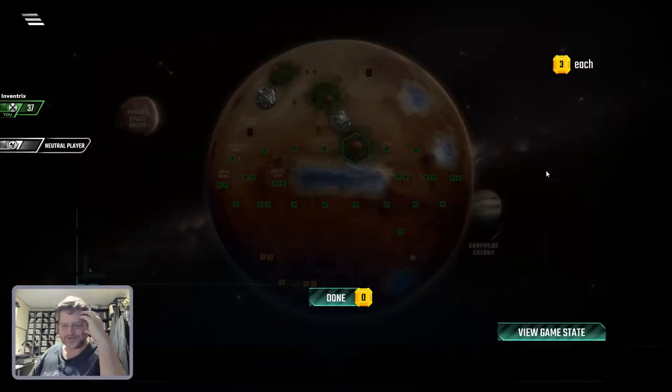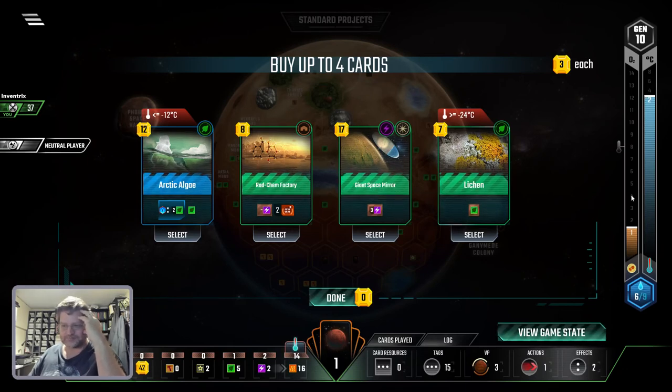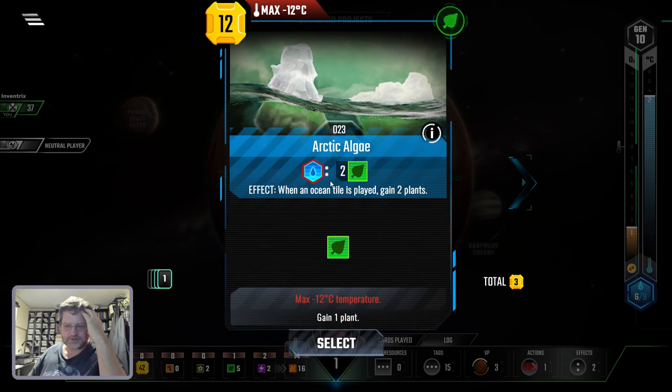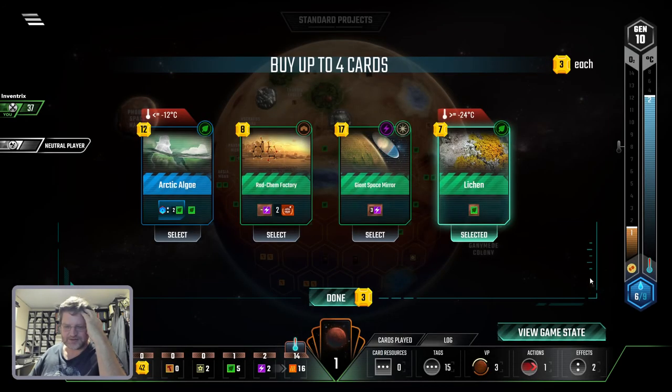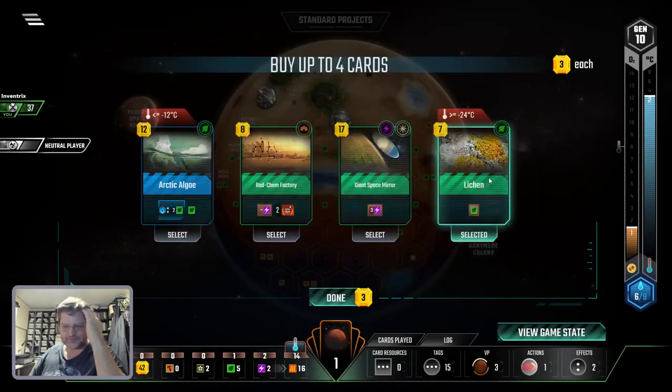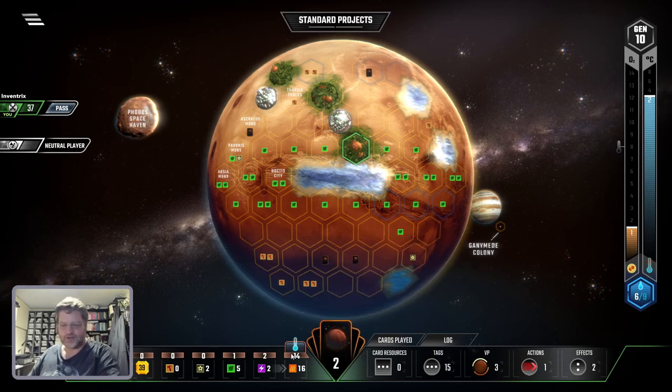Generation 10 — only four more left. It's not looking good — water's okay but oxygen sucks. I need oxygen. Minus energy gives up energy production; you sacrifice one energy production to get two TR, which is income basically. I'm just going to take that one. Okay, let's do the temperature first.